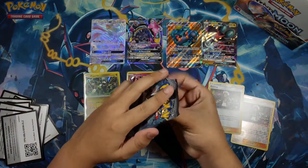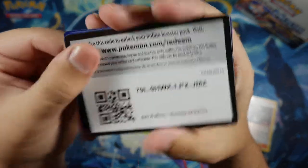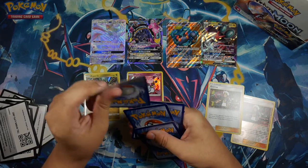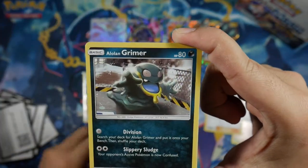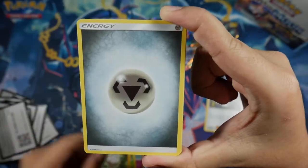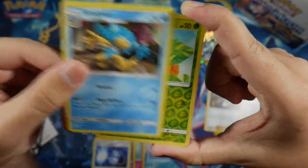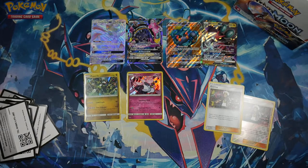We're down to our last pack; hopefully we'll get another holo. Almost messed up the card trick there. We got a Noibat, Alolan Grimer, Cutiefly, Dhelmise, Togedemaru, Steel Energy, Seviper, Super Scoop Up, Simipour, Caterpie Reverse, and for our Rare we got a Weavile. So we didn't mess it up, but we also didn't get a holo.